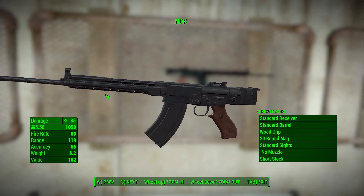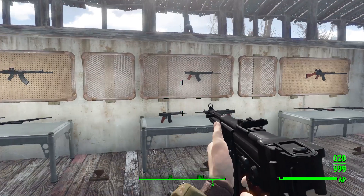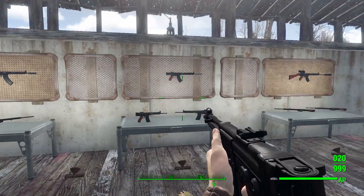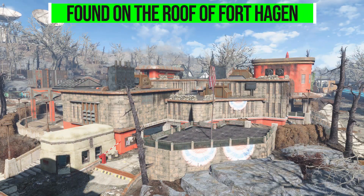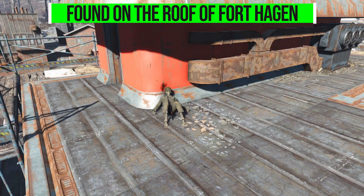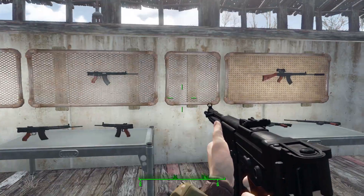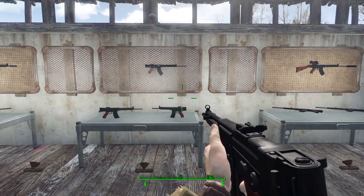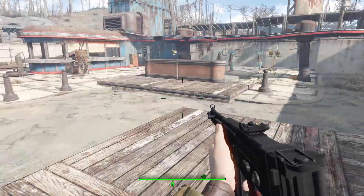As for how you do get your hands on one of these lovely things, well there's only one in the world, so I had to cheat mine in. You'll find that one and only version of this gun over at Fort Hagen, specifically on the rooftop, in the arms of a long dead soldier. I think that makes all the sense in the world because, again, in real life it's a very rare gun since it only ever saw trials, so only one of them being in the Commonwealth makes a lot of sense.